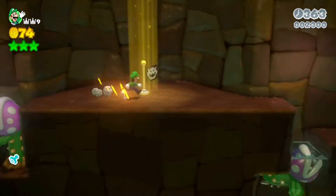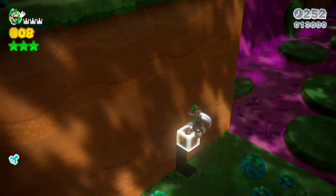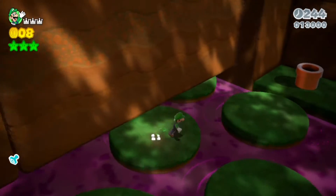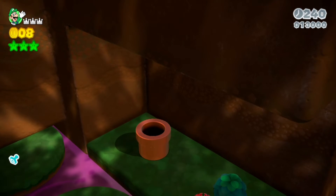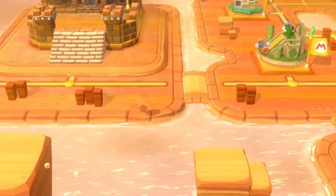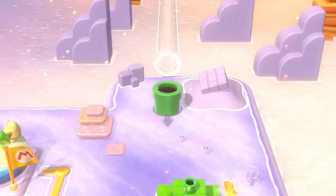You have to take that pipe and then you're up here. I would recommend getting a cat suit, but just do what I did and you'll be up there. There is a pipe here — if you go down there, boom. I don't know why I'd want to do that because the fairy is right there.